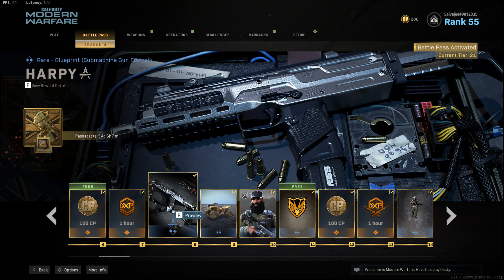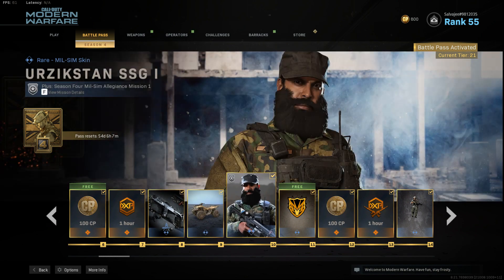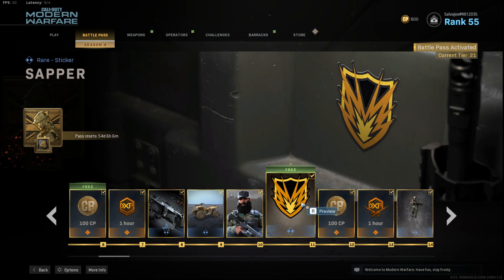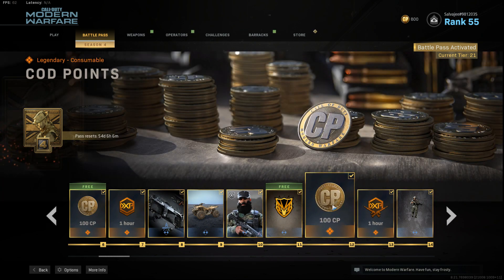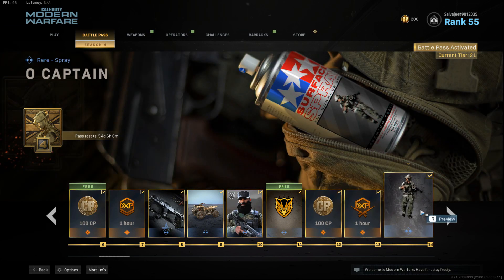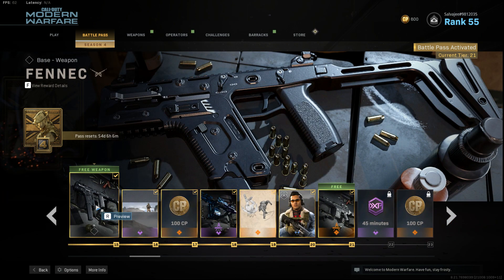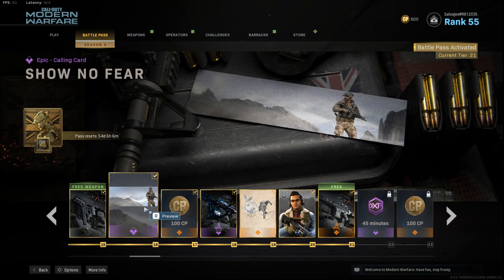We have a vehicle skin. We have URK, or UR610 SSG1 — all I know about this dude is that he has a nice beard, pretty gucci. We're getting more COD points, another double XP token. We have a Captain spray, and we got the Vector — I can't wait to try that out.